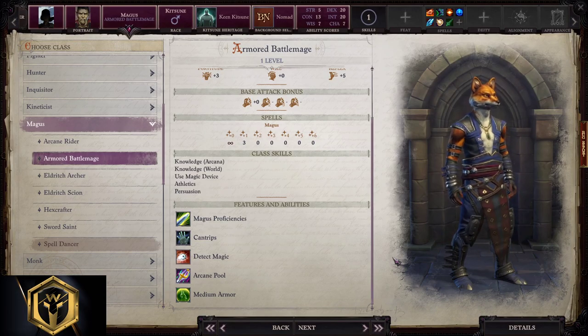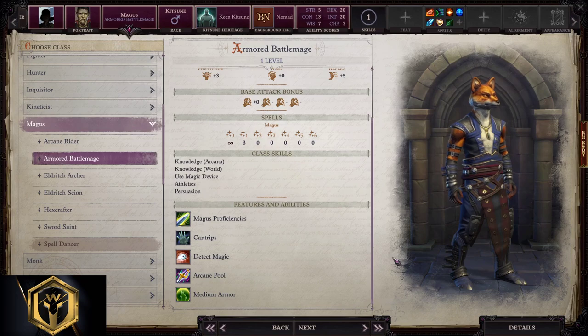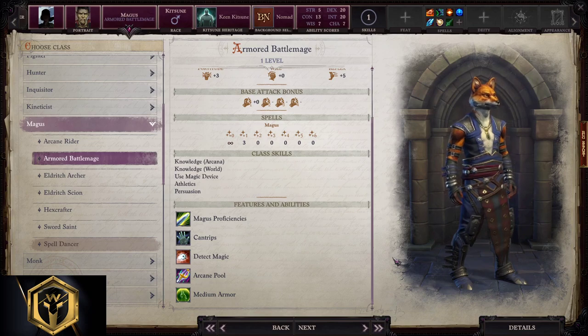Armored Battlemage Magus starting build. As the name suggests, this is a Tank Magus class. Actually, when I better think about it, this is the only class in the game that has high melee damage, high spell damage, and huge armor class combined into one. They are proficient with medium armor, or better to say, you are forced to play with medium armor because it will bring you great boosts from the start. Later on, you will be forced to play with heavy armor because of boosts again.